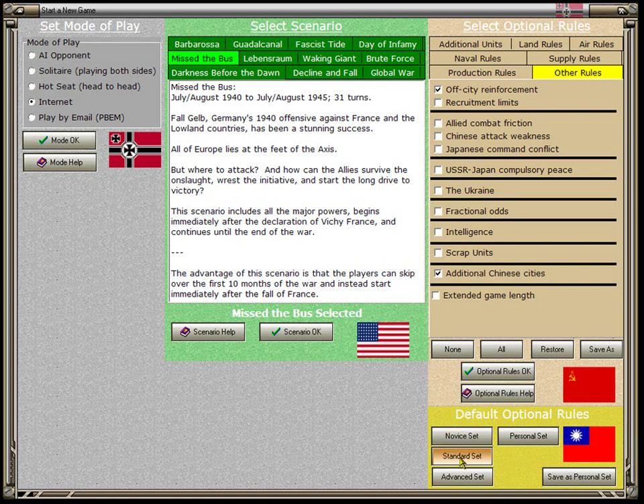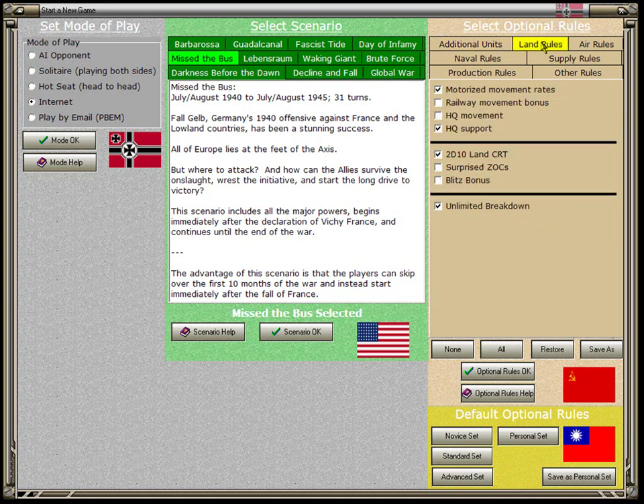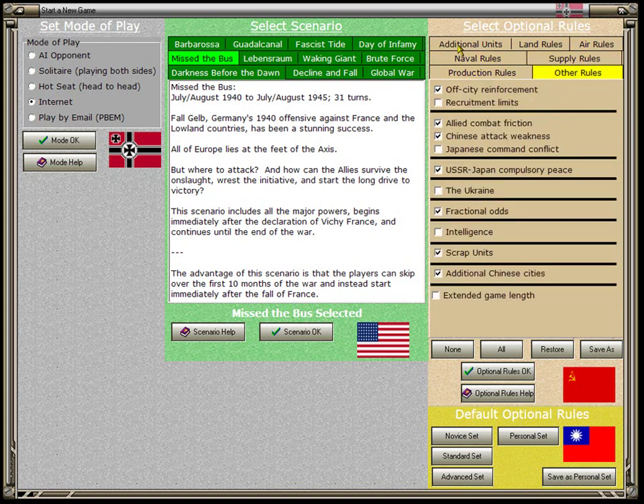The Standard Set is what most experienced World in Flames players would use — more optional rules are turned on, including divisions, ski units, combat engineers, pilots, and carrier planes, but not cruisers and flames or convoys and flames. The Advanced Set is for people who want to turn on pretty much everything. The optional rules in each set were decided by experienced players, but you can modify them.